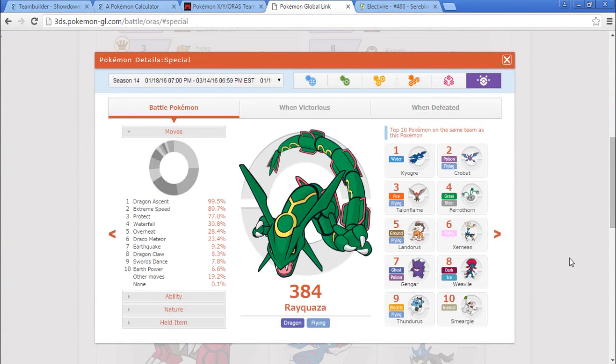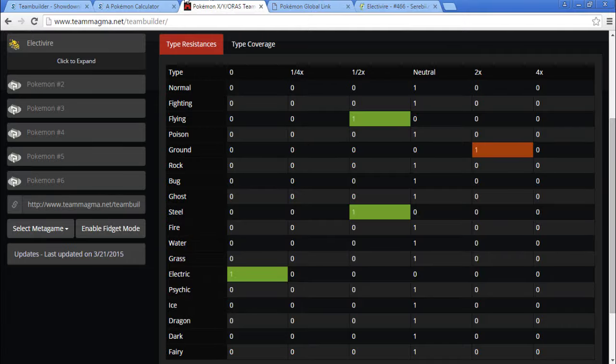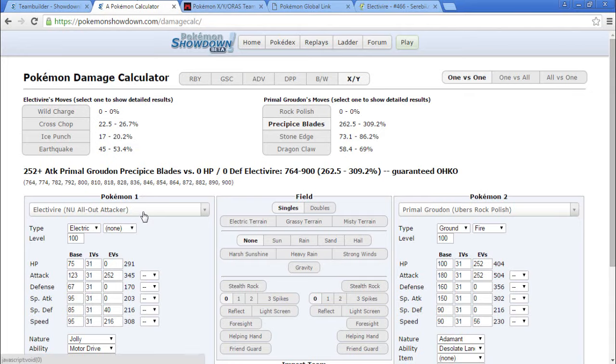Looking at Rayquaza's moves: Dragon Ascent, Extreme Speed, Protect, Waterfall, Overheat, Draco Meteor, Earthquake, Dragon Claw, Swords Dance, and Earth Power. I kind of want to bring Draco Meteor. I could also go Waterfall. There are so many different variations of Rayquaza right now. Looking at the damage calc — I want to see if Earth Power can take out Groudons, but no, we can't knock it out. So that's kind of pointless. Waterfall does have a chance to knock out though.